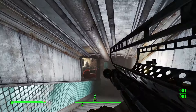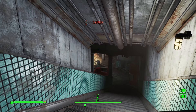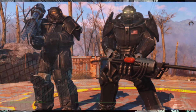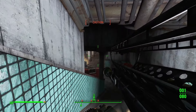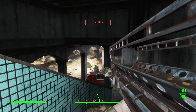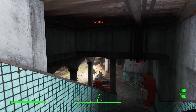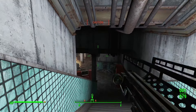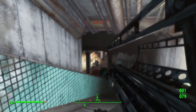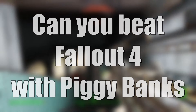In the recent Fallout 4 Next Gen update, a lot of new items and weapons were introduced. There are semi-logical weapons like the Enclave stuff, and then there is the weird and wild stuff like Sawblade launchers or Baseball launchers. I posted a poll on YouTube and it was surprisingly balanced, so I had to pick something myself. I decided to go hog wild — today's question is: can you beat Fallout 4 with piggy banks?